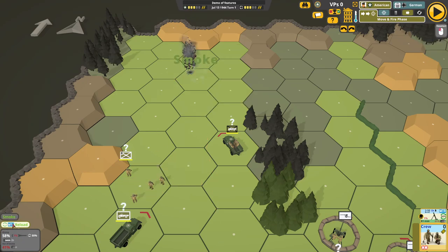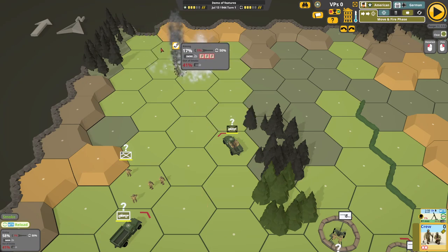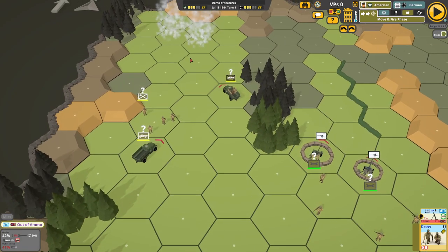I got a mortar reload and I effectively deployed smoke, so I can do that again. Mortar reload — smoke. That's getting lucky. Mortar out of ammo, mortar out of smoke ammo, and that one missed as well. So I've got no smoke there and I can't fire smoke any more. That's a nice smoke screen to protect my troops.